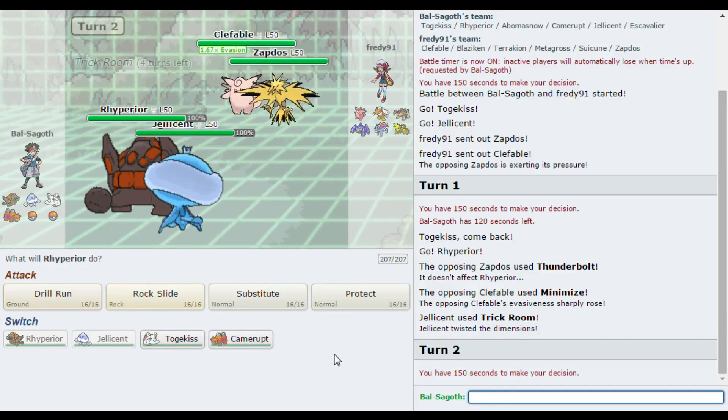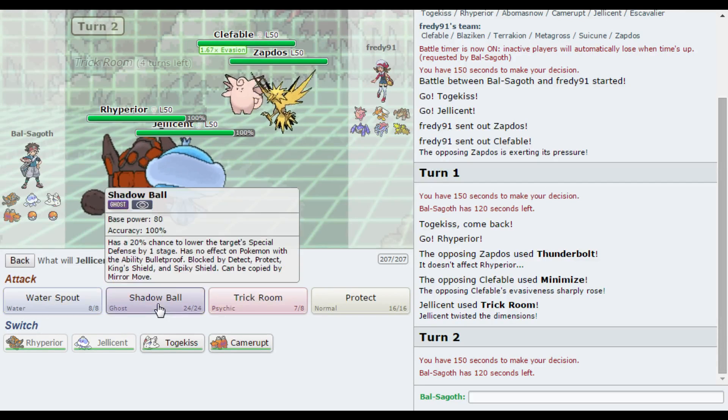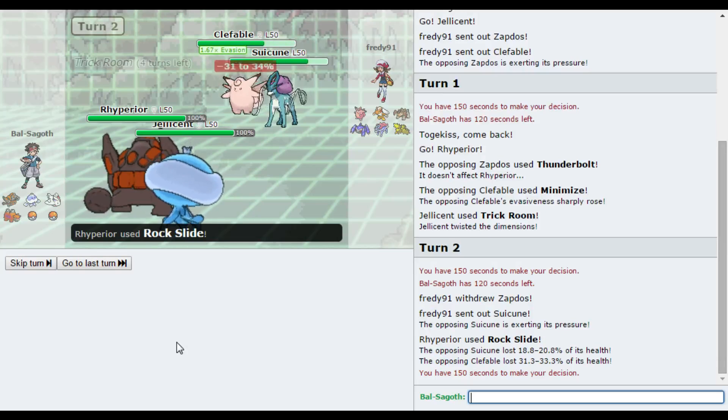If any of you guys remember me using the Jellicent in early 2013 with a Marowak — this is just the same. I've just got Rhyperia on this instead of Marowak because Rhyperia resists Brave Bird. That is pretty much the only reason why I've got Rhyperia on here. Zapdos is probably going to switch out, but what is he going to switch to? Nothing wants to take any of these attacks. So I'm just going to go for a Rock Slide and a Water Spout. I could set up a Substitute with Rhyperia, but before this Clefable gets any more minimises, I want to start hitting it while I potentially can.